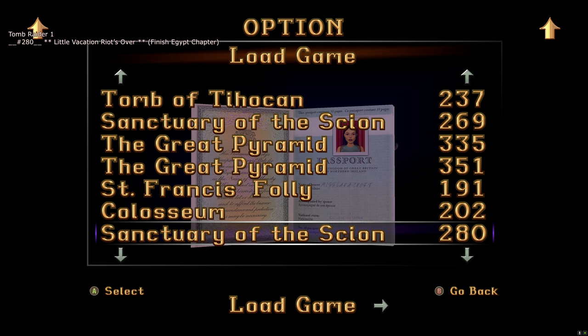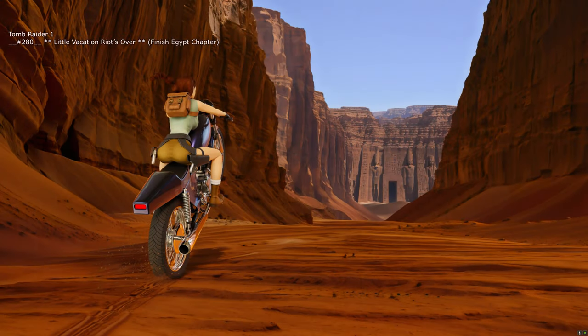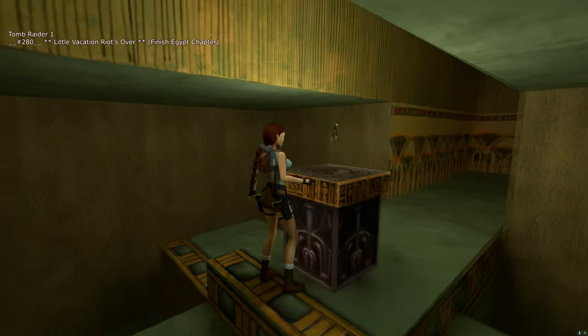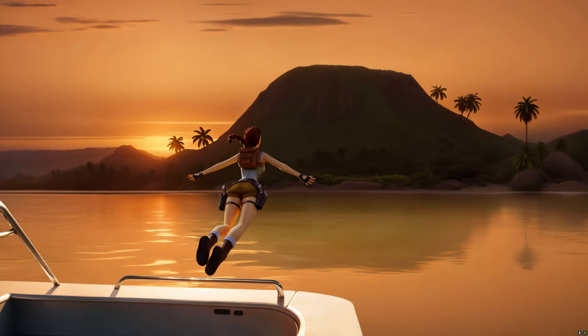For the slot that included the Codex of Egypt trophy, that was actually far away from the level end. For slot 280 the save is right at the end — just press the action button to pick up the artifact, that ends it, and you get the 'Little Vacation, Riots Over' trophy for finishing the Egypt chapter.